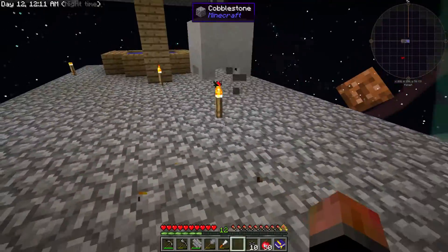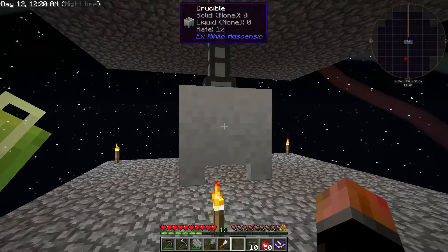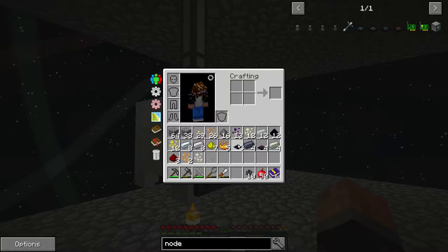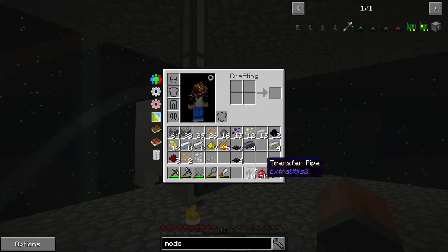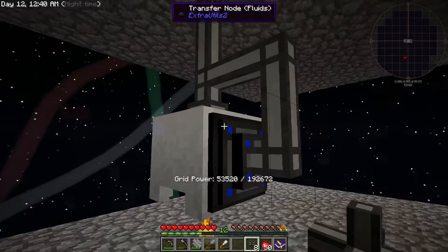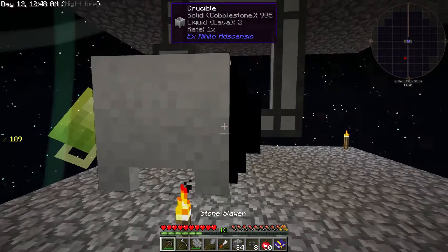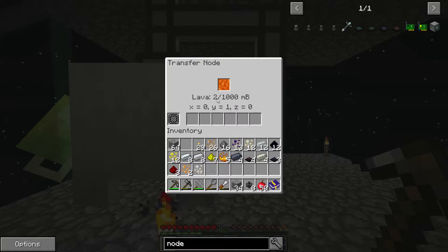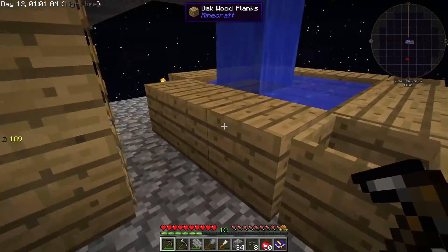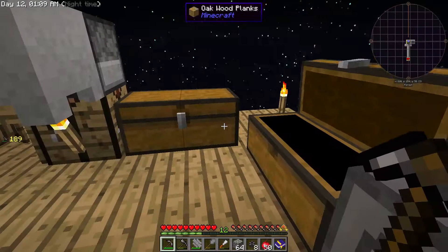If it were any other lava generation method I would probably use actual lava, but for now we don't really need to worry about that. We're going to need a transfer node on the side and an item node somewhere close as well. Now this will carry the lava it creates and take it up to the tank. If we put some stone in, you'll see this will take the lava out and carry it up to the tank as soon as there's a certain amount in it. Now we need to make sure there is actual stone being put in there, so we're going to create a new cobblestone generator.